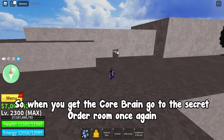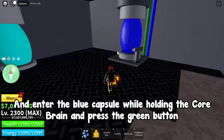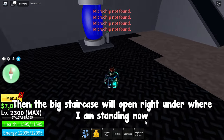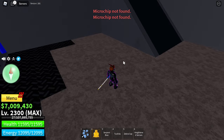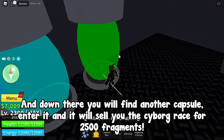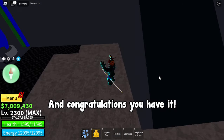When you get the Core Brain, go to the secret Order room once again. Enter the blue capsule while holding the Core Brain and press the green button. Then a big staircase will open right under where I'm standing. Down there you will find another capsule — enter it and it will sell you the cyborg race for 2,500 fragments. Congratulations, you have it!